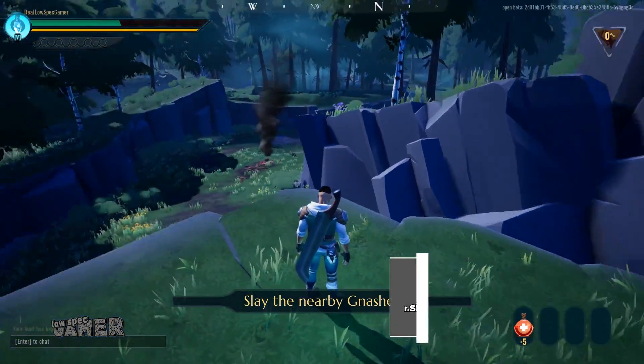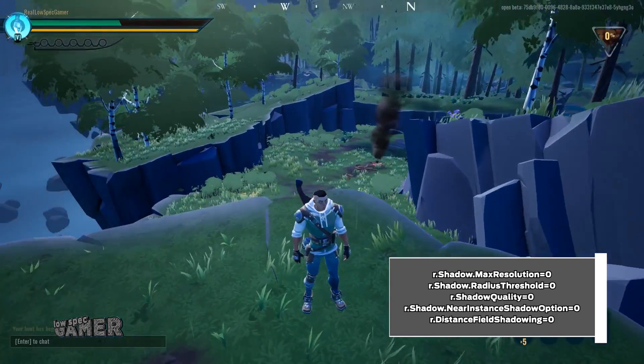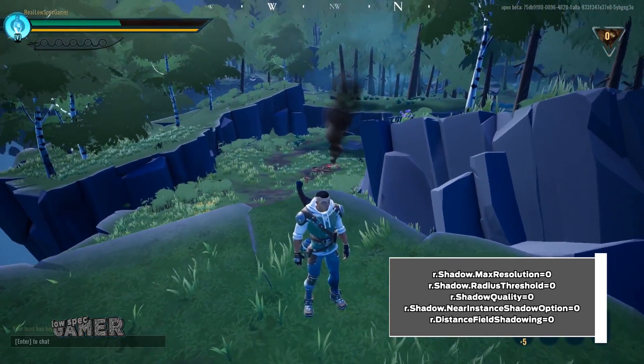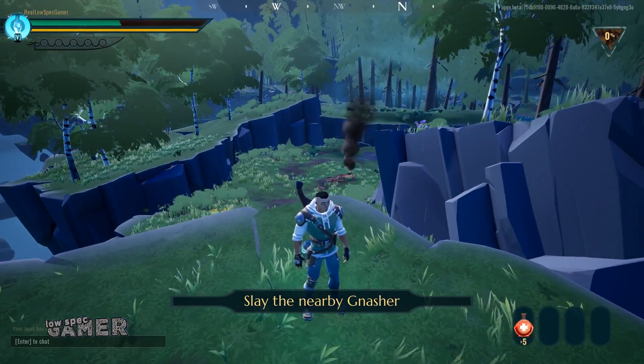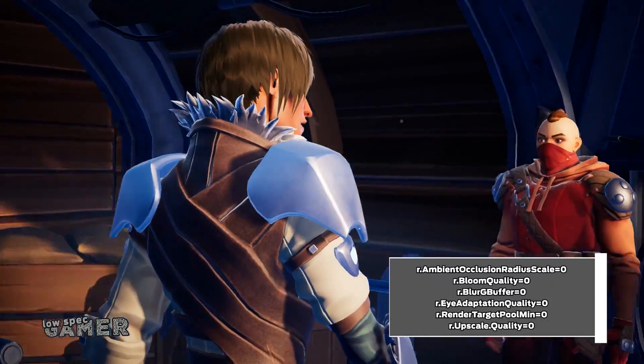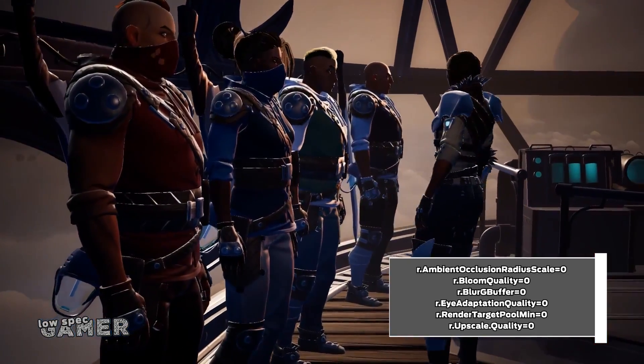If you are looking for a quick boost, you can use this section which disables dynamic shadows. This will be more noticeable in places like the first map, but it is easy to get used to and can provide a nice increase in performance. This section plays with lighting a bit more.